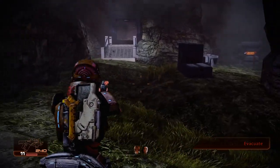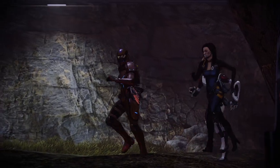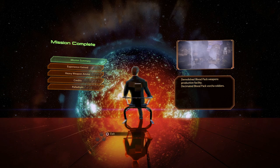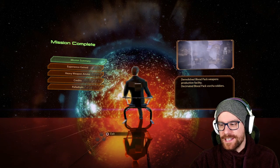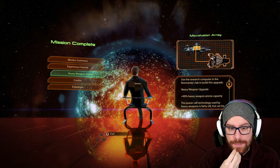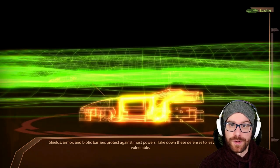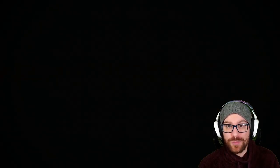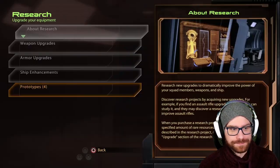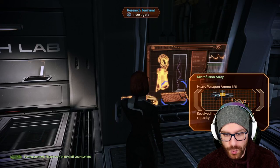The mission is completed — super easy to do these side quests; they're very fast and very rewarding. We now have another heavy weapon ammo upgrade, plus 90% heavy weapon ammo capacity — which is huge. 7,500 credits, 2,000 Palladium, and 125 experience. Let's research that right away so we can max out the amount of heavy weapon ammo in this game. With a certain setup this allows us to fire the cane twice. We'll go to prototypes — six out of six heavy weapon ammo, which is the most we can get in the entire game.